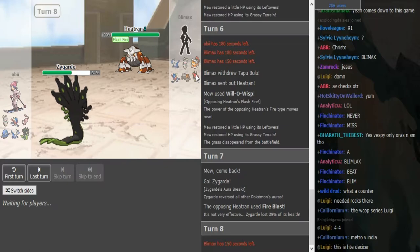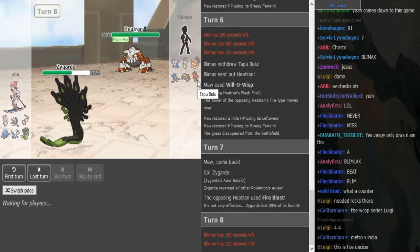I would probably go for Toxic because Iron Tail would cover the Bulu, but Toxic also covers Lando-T — Toxic covers those two even though Bulu coming in would be really annoying. Iron Tail is definitely an option here; double switch is another option.